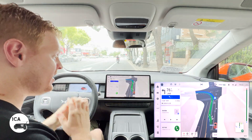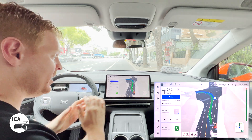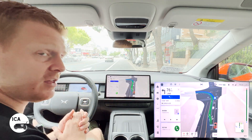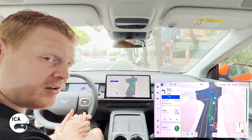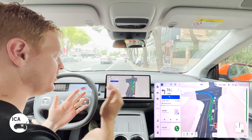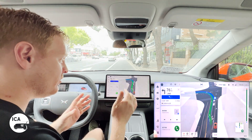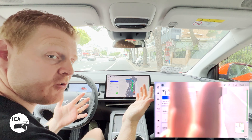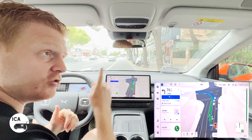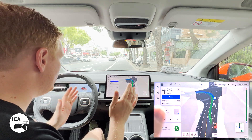Here we are in the XPeng G6, and I wanted to do a direct comparison with the Avatar Huawei system from our Avatar 11 video. City NGP, which is part of XPeng's XNGP, does not operate that far outside of Shanghai, whereas the Huawei system does — so already you can score one point to the Huawei system as it is more accessible. If you haven't seen our Avatar Huawei video, you can check it in the top corner.